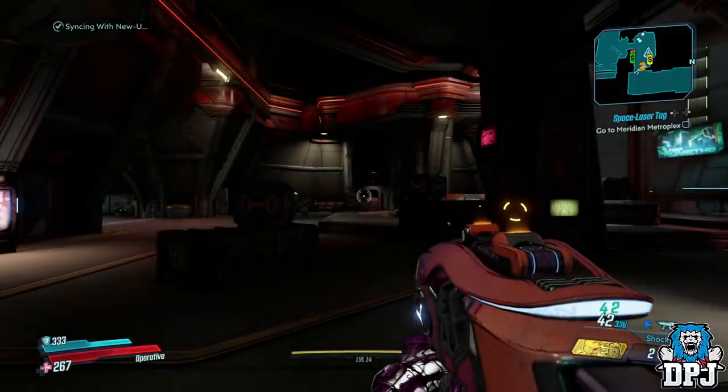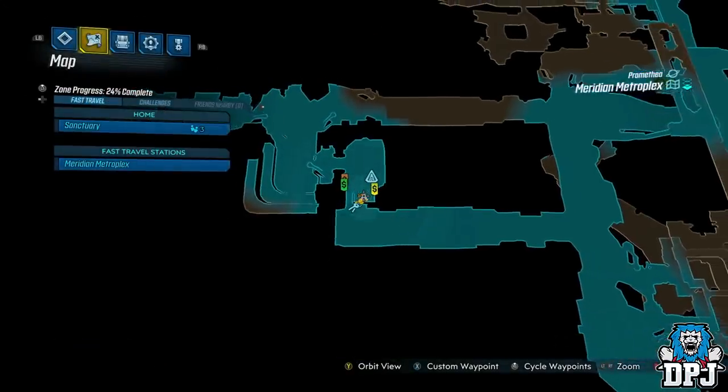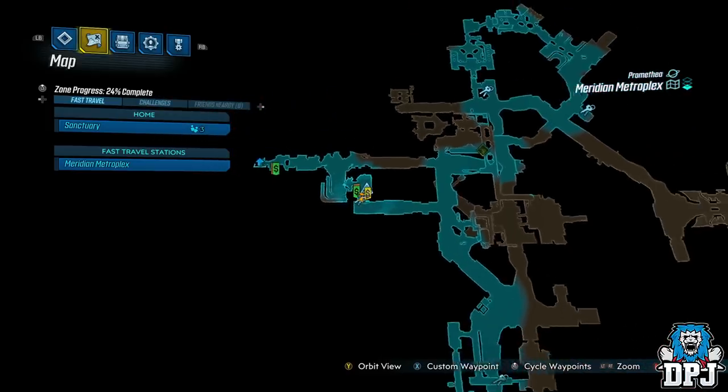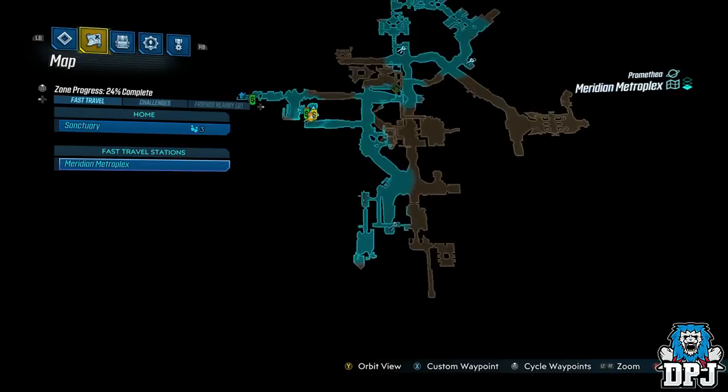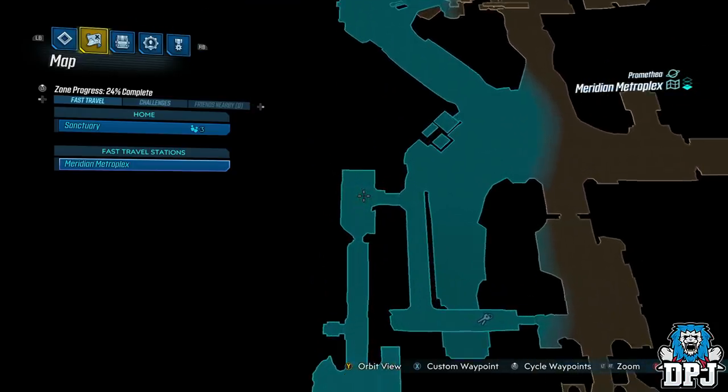Gigamind's weak spot is his back, so use what you've got to get behind him once he goes into that shield section of the fight, and from there it's pretty easy. So yes guys, go here, farm this legendary and good luck to you.